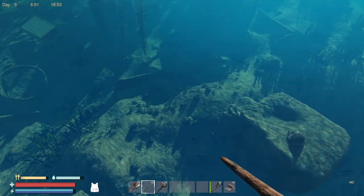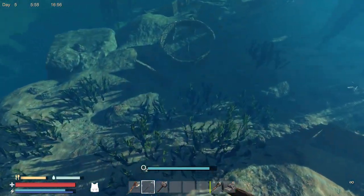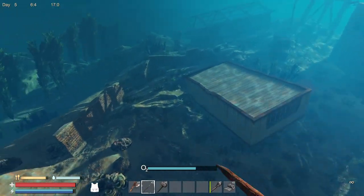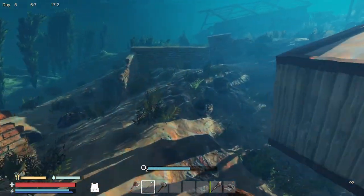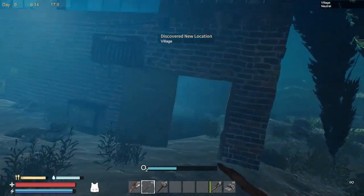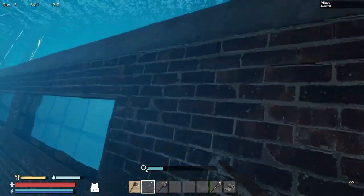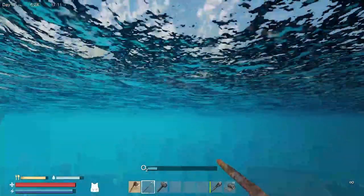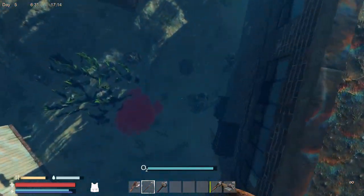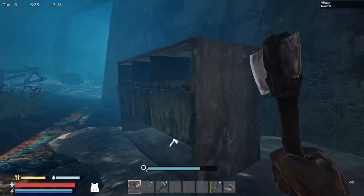Let's see what we got down here. That rock looks like something we could probably mine. Gotta be careful of the bends. I don't see any entrances there. We're gonna want to come back to this, but I gotta get to the surface. I think I can get wood out of that, but I will need my axe.